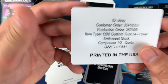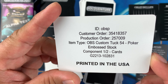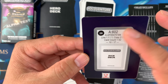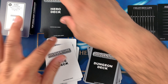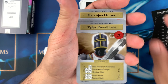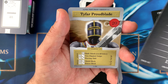There's a solo venture hero deck as well. There's also an order sheet — embossed component, cards printed in the USA. Now the hero deck first — let me put the rules cards together. We have the hero deck.